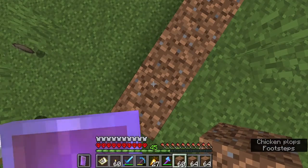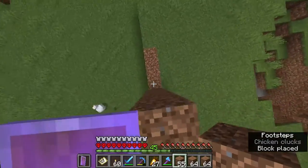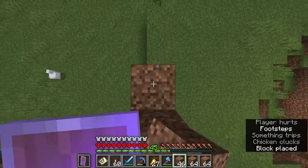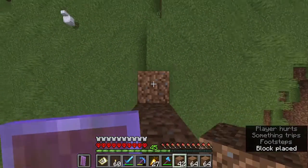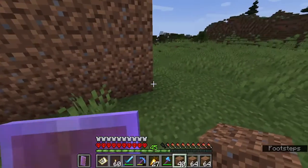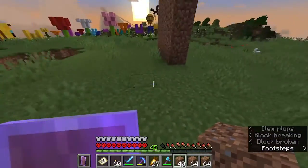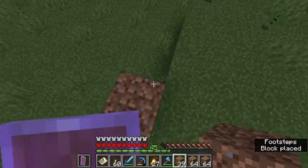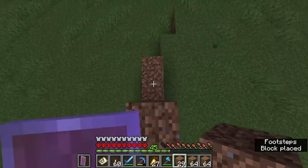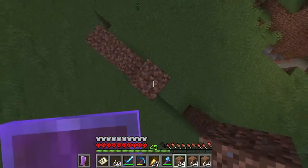Hey guys, it's Cass, and welcome back to Season 2, Episode 9 of our Minecraft Hardcore Series. In this one, you see me taking some damage as I am building out of dirt, and the goal, just like the title says, is to be making a sheep farm inside of a giant sheep. So that's what you see me laying out here with the dirt, and as great as dirt is for scaffolding, it's also for helping me conceptualize builds.